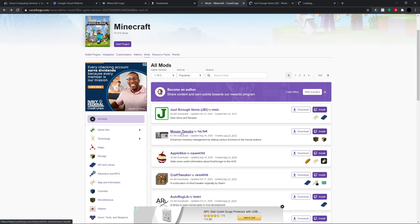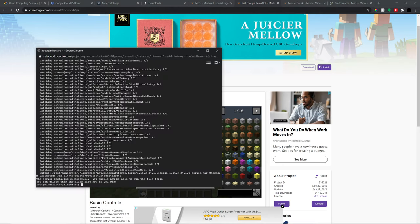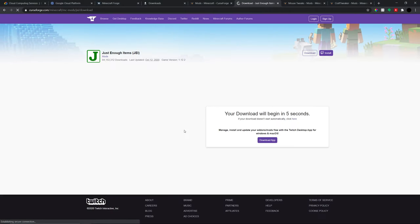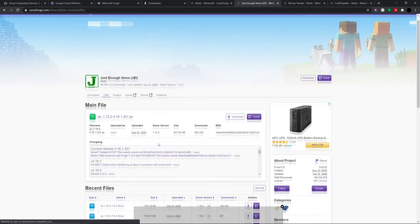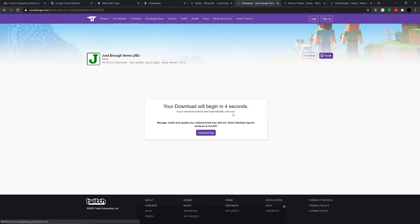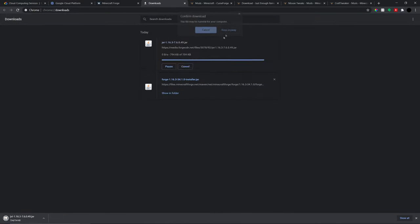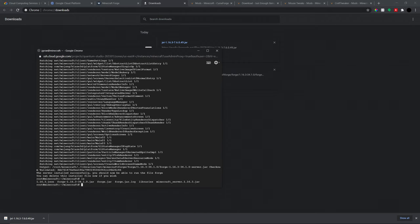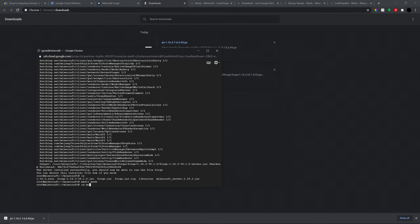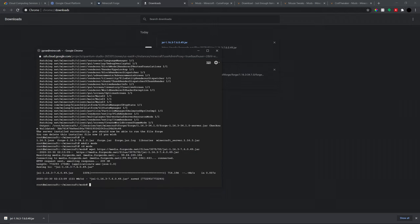Popular place to get mods is CurseForge. I'll run through the concept of how to get mods. Let's pick three mods: JEI, Mouse Tweaks, and CraftTweaker. Our objective is to transfer the files into this virtual machine. Click download on the mod you want — make sure you're on the correct version. Copy the download link and we actually need to create a mods folder first.